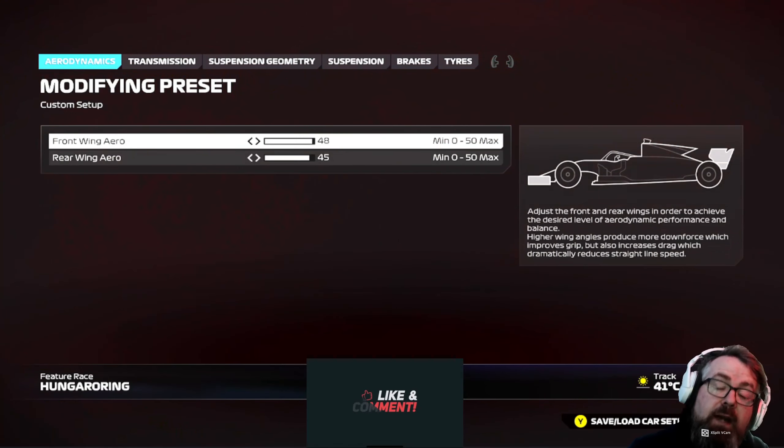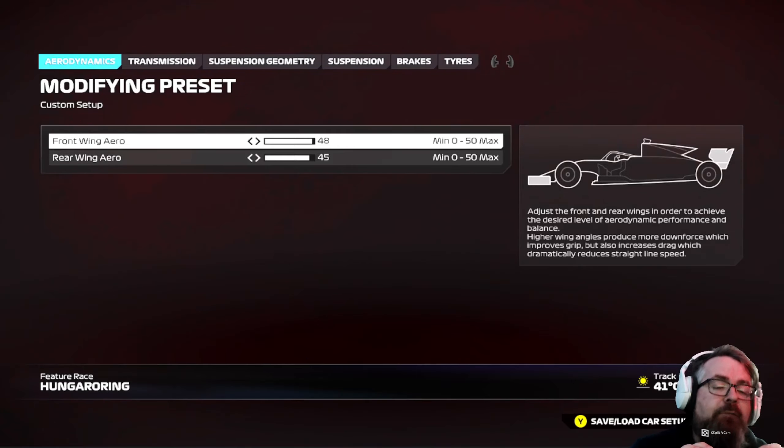The Hungaroring setup: I've gone with 48 on the front wing and 45 on the rear wing. It's Hungary — it's a high downforce circuit. I believe the AI are running 50-50. You can absolutely get away with running 48-45, no dramas. If you need more, add more — there is no right and wrong way to run Hungary. Remember though, in progressively longer races, tyre wear is extremely difficult to manage around Hungary. The tyres overheat and when you get into a pattern of constantly overheating them and unable to cool them down, tyre wear becomes extremely high. For this setup I've gone 48-45. If you need more downforce, add it; if you need less, take it away.